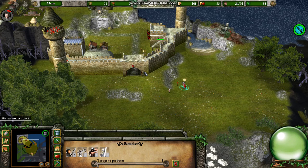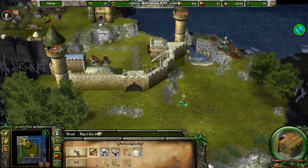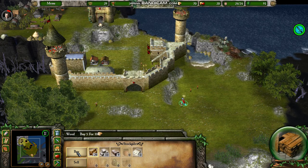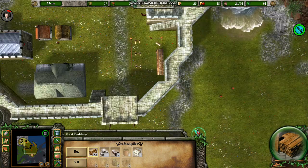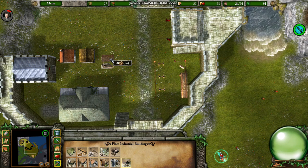Some of the men are reporting that cold steel harms the beasts, so maybe positioning some swordsmen on the walls might help. I won't get enough gold for a blacksmith yet, so in the meantime I will build a chandler's workshop.